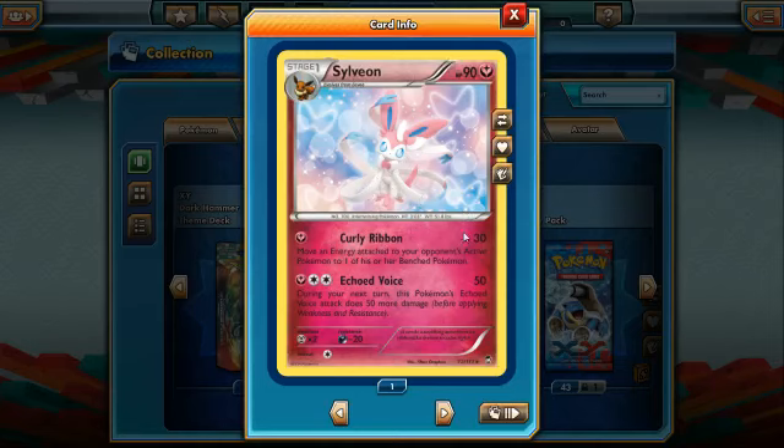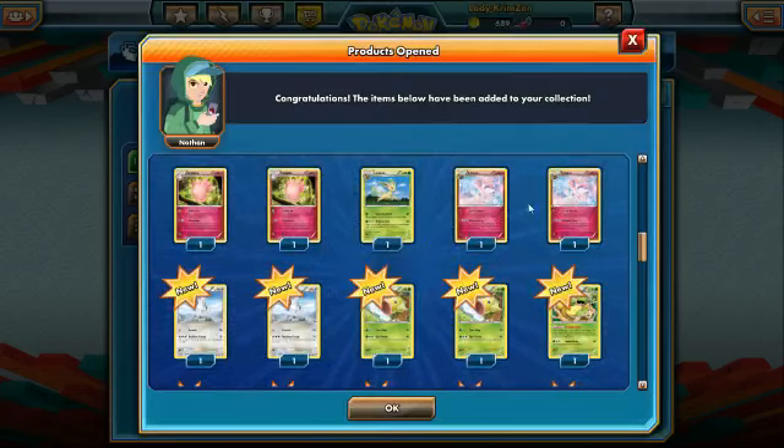We also got two Sylveons — one holo rare, one normal rare. Its first move is Curly Ribbon, 30 damage, one Fairy Energy — moves an energy attached to your opponent's active Pokémon to one of their bench Pokémon. That's almost as good as removing it. Putting it onto a basic Pokémon that can't use that energy would render it useless. Its second move, Echoed Voice, does 50 damage with one Fairy and two of any type; during your next turn it does 50 more, increasing to 100.